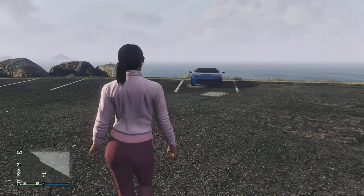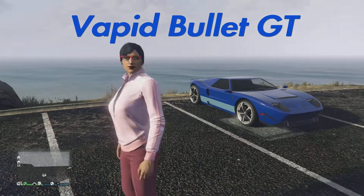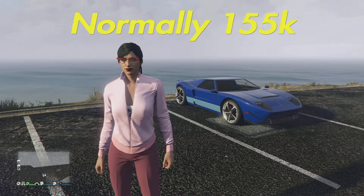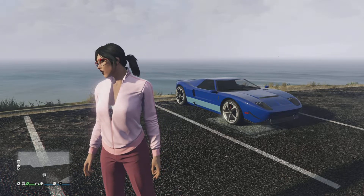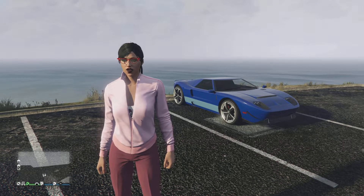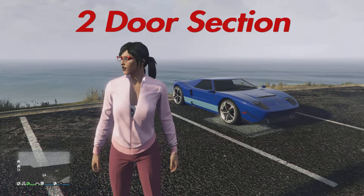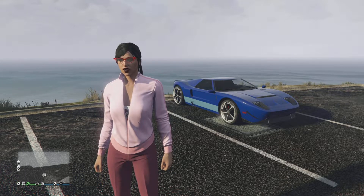It is the Vapid Bullet GT. It is 77 and a half thousand on the website this week, normally 155k. It's a superclass two-door sports coupe, and it's also been superseded by the FMJ which was added to GTA Online over the years. You can find it on Legendary Motorsport — sport, two-door. It's the second slowest supercar in the game, so it's got a lot going for it.